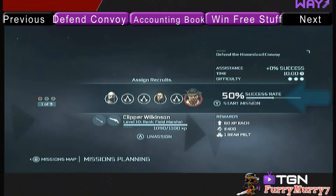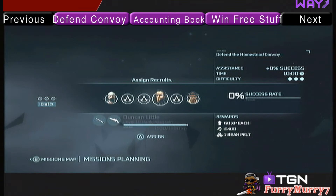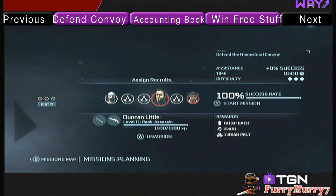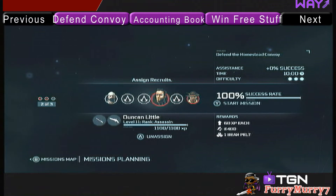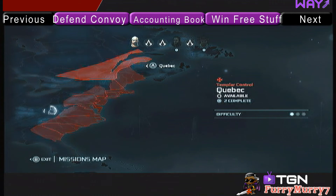I like to send my recruits on missions where the success rate is 90% or higher. I don't like under 90% because I don't like to waste my time on failed missions. But you can assign whatever recruits you want, and then when you're done, you can send them out to defend the convoy. They will gain experience, they'll gain money, and they sometimes will gain another type of item after the convoy is defended.